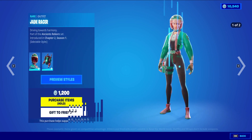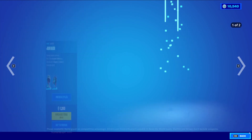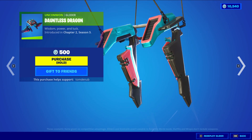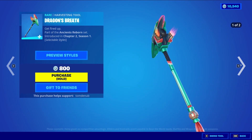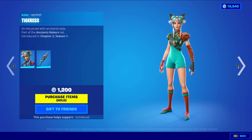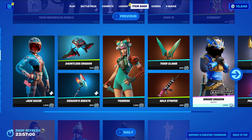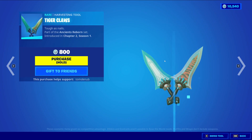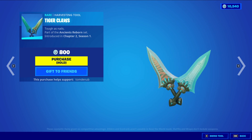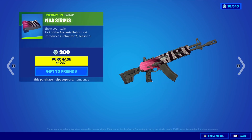We have Jade Razor returning with the back bling Dragon Guardian — a rare skin, 1200 V-Bucks, with a nice secondary blue style. We have Dauntless Dragon glider at 500 V-Bucks, and Dragon's Breath, a rare harvesting tool, 800 V-Bucks with a nice secondary style. Tigers with the back bling Jade Blades — a rare skin, 1200 V-Bucks. Tiger Claws is a rare harvesting tool, 800 V-Bucks. And Wild Stripes is an incoming wrap, 300 V-Bucks.